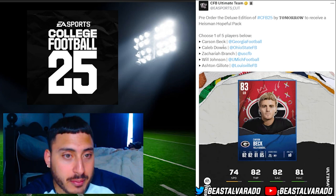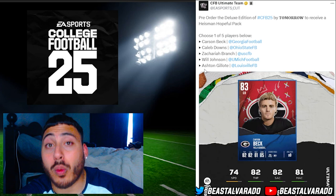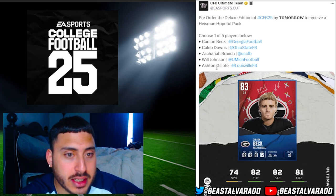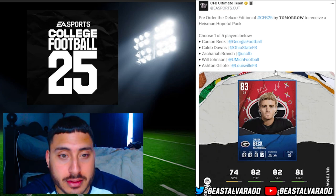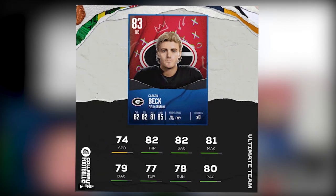Excuse the background noise. We have Carson Beck, Caleb Downs, Zachary Branch, Will Johnson, and Ashton. Our first player is an 83 overall quarterback. Pretty cool — this is the first card art we're seeing, and it's not bad. I like the card art overall. But 74 speed for a quarterback, 82 throw power, 82 short accuracy, 81 medium, 79 deep accuracy, 77 throw under pressure, 78 on the run, and 80 play action.